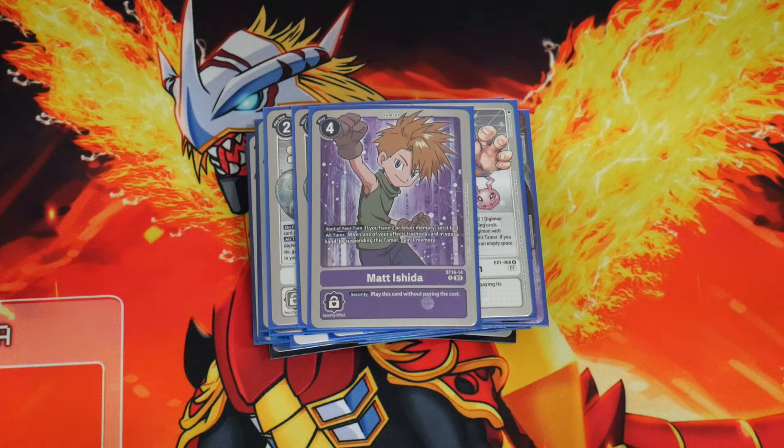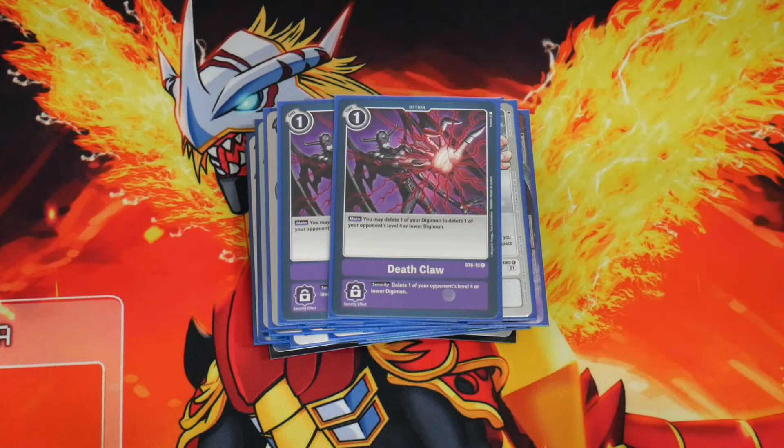For the last 3 cards of the deck: 2 copies of Deathclaw, which deletes a level 4 or lower Digimon to pop something level 4 or lower — another answer for annoying floodgates. On top of that, Deathclaw and Alecmon together is basically a 2-for-1 deal. If your opponent plays 2 rookie floodgates, Deathclaw and Alecmon pop them both, and you also get that Demi-Mera trigger.